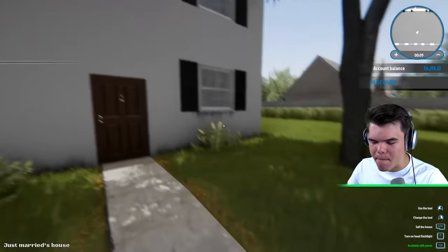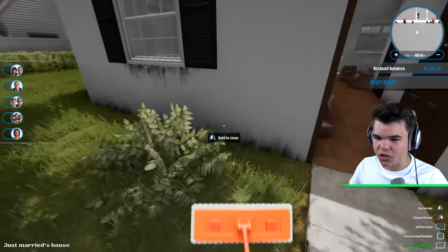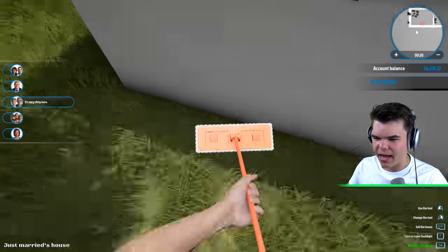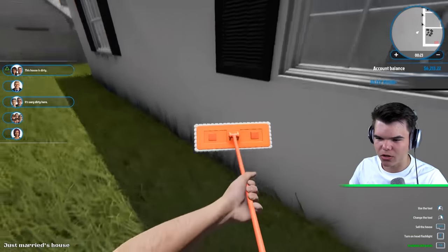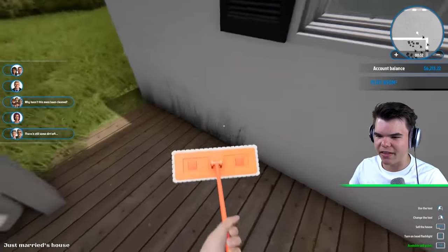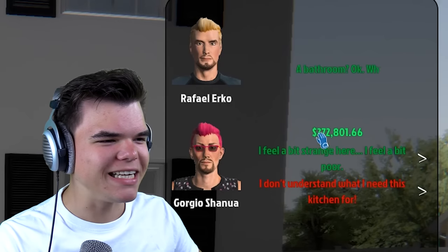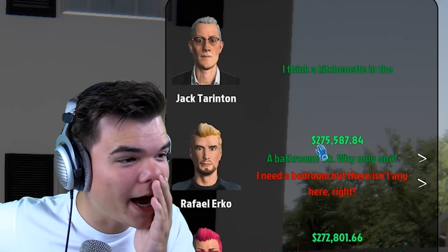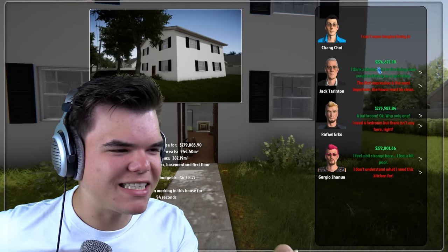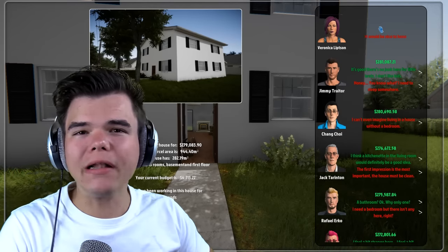Oh my god, this is a mansion. This is gonna take some time. I want to sell this house with at least a hundred thousand dollars in profit, so we're gonna start off with cleaning this place. Let's clean the outside first. I've maxed everything out so it shouldn't take too long. I just wonder — what if I just clean the outside of the house and then sell it? Do I make profit? There we go, I just cleaned everything on the outside.